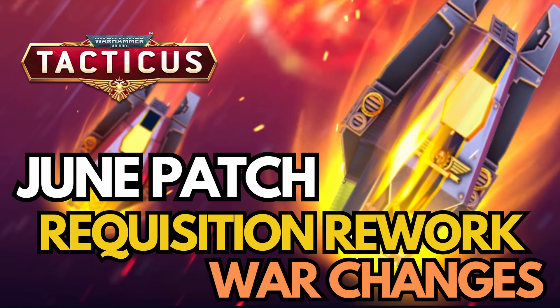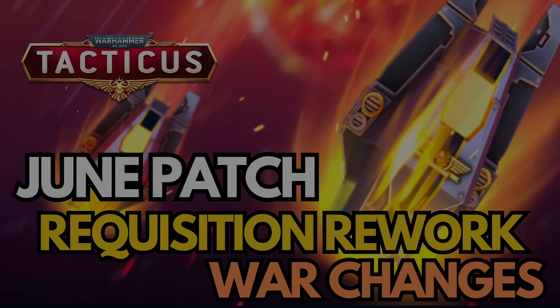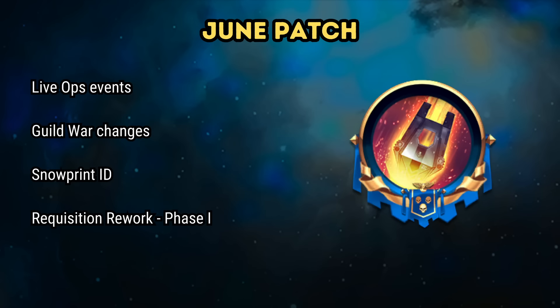I'm doing a quick video covering the most relevant stuff in the patch notes that have just been announced today. There is a lot of stuff in there, but I'm going to just focus on the key bits for you to take away. I'll walk you quickly through the important dates for this patch, and then spend a bit more time on the bigger changes that have come to Guild War, as well as Phase 1 of the Requisition rework. There is also the new Snowprint ID to touch on, too.